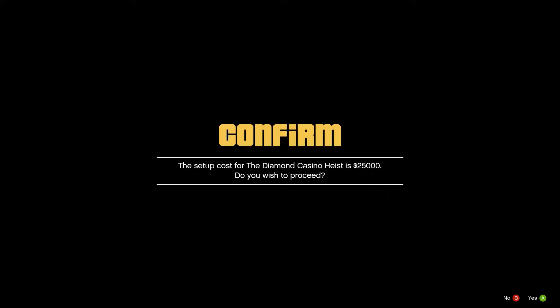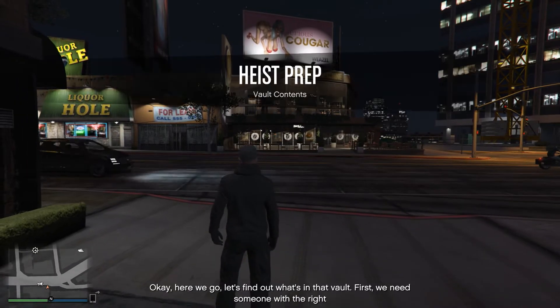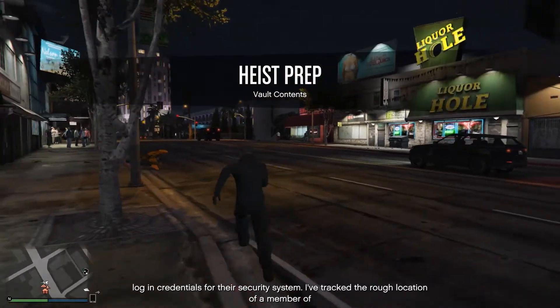Hey, what's going on my mates. Today I'm gonna teach you how to get whatever vault contents you want in the casino heist for just 50k — that's it, just 50k for an unlimited amount of tries.